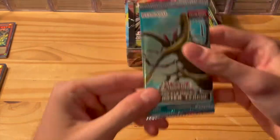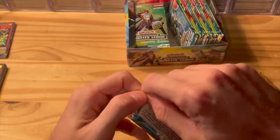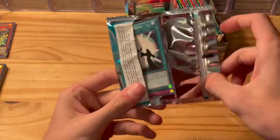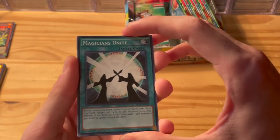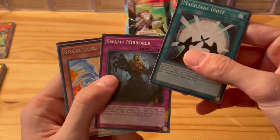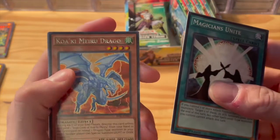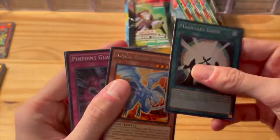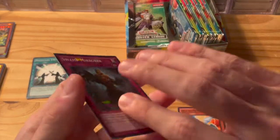As you can see, the packs have pretty cool artwork with different monsters on each one. Let's dive right in and see what we get. There are a lot of really cool cards here — Magician's Unite, Swamp Mirror as a shatter foil, then just a regular rare, Koa'ki Meiru Drago, Penpoint Guard, and Jerry Beans Man.